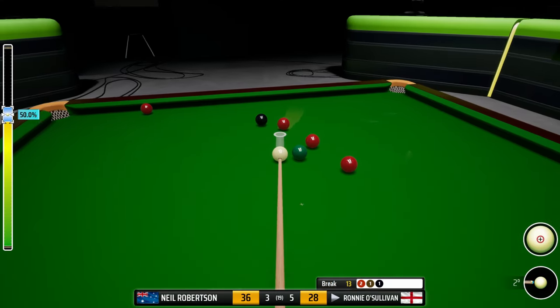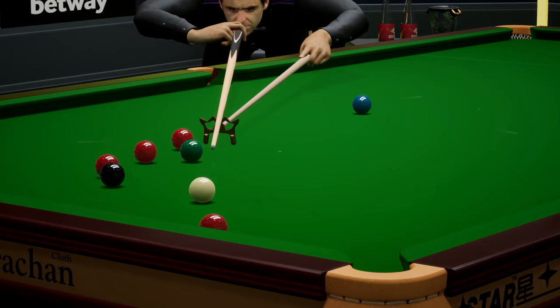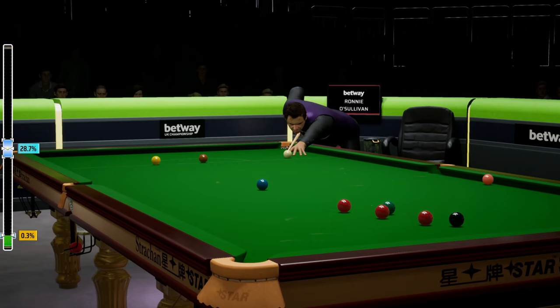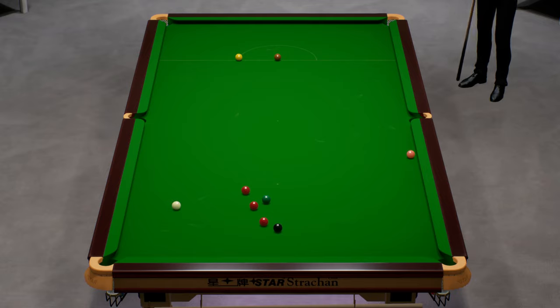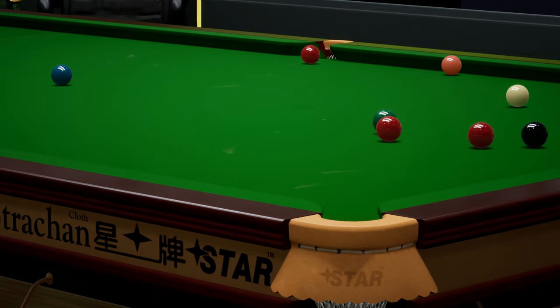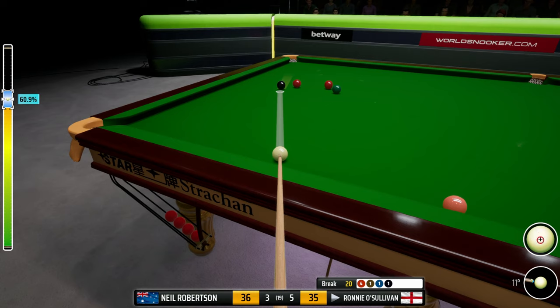But that is a poor one. This is now a difficult pot - tricky pot coming up. But it's there. That's a really top quality pot - not easy at all. Fourteen. So drop the blue in - there goes nicely in. We've got a red to the right middle. Drop this in, get on to the black. And now very much favourites for this frame. A chance to take a three-frame advantage. Twenty.